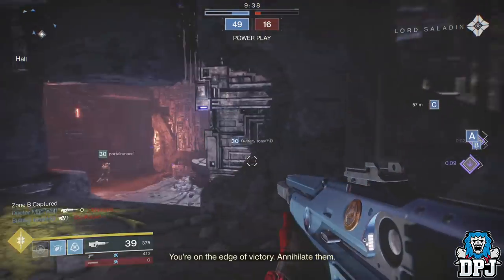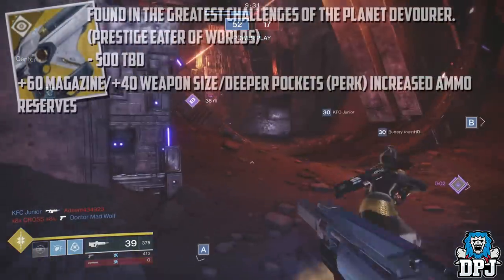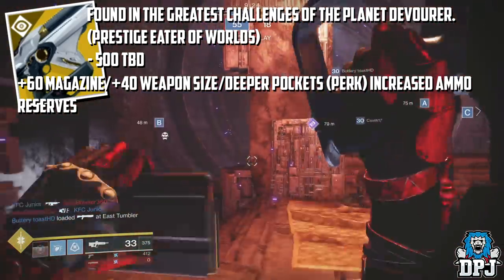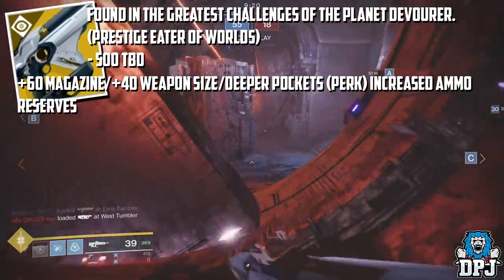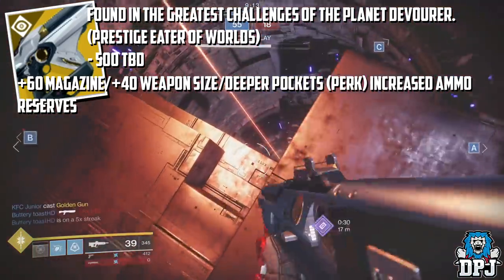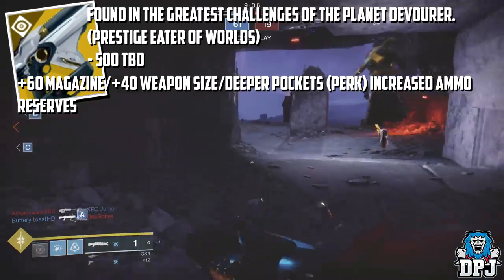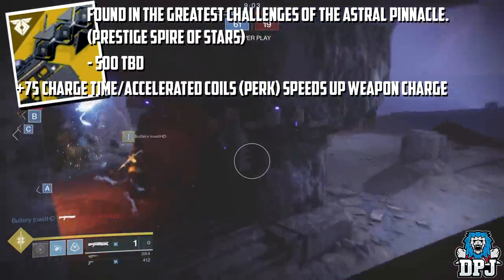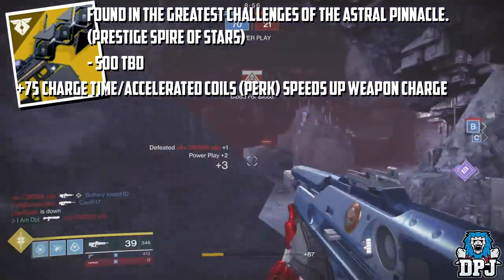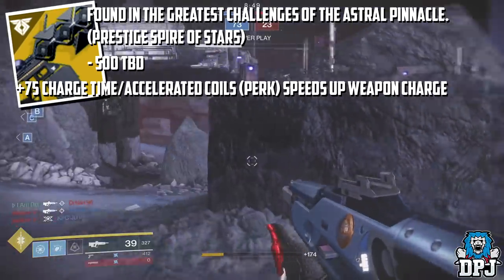It's not entirely clear how these are obtained or what the masterwork challenges are once the catalysts have been unlocked, but here is what we know so far. The Telesto is found in the greatest challenges of the Planet Devourer — Prestige Eater of Worlds — and once the masterwork is unlocked it grants plus 16 Magazine with the Deeper Pockets perk for increased ammo reserves. To unlock the masterwork, you need to get 500 of something — likely multi-enemy kills via explosions. The Sleepless Simulant is found in the greatest challenges of the Astral Pinnacle — Prestige Spire of Stars — and the masterwork grants plus 75 Charge Time with the Accelerated Coils perk. Again, 500 of something are needed, and I'd say multi-kills, definitely.